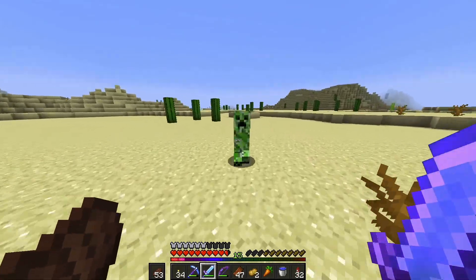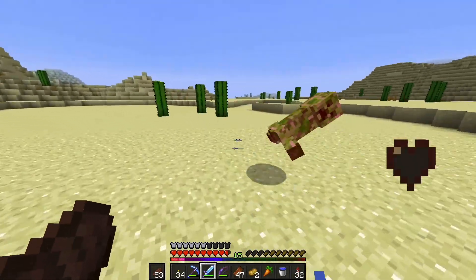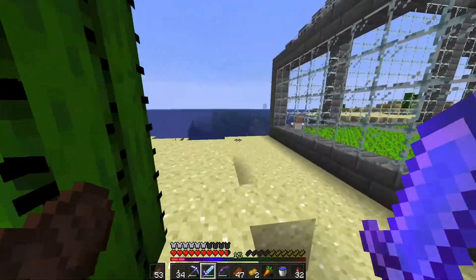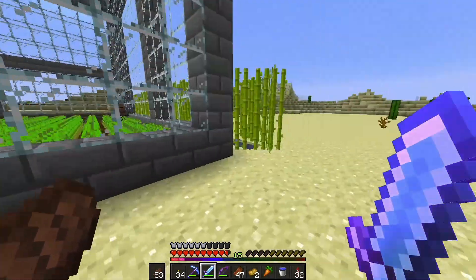I want to kill you too, because I want your gunpowder. We'll probably make them kill themselves on magma blocks if that works — otherwise on cactuses, or make them drop from a great height. We'll have to look at that.